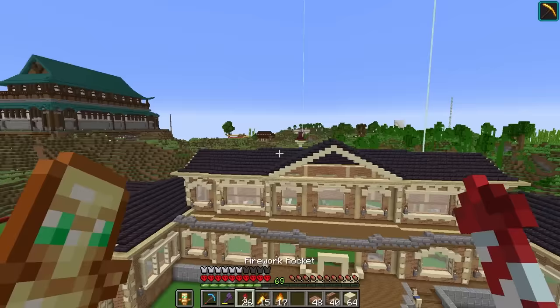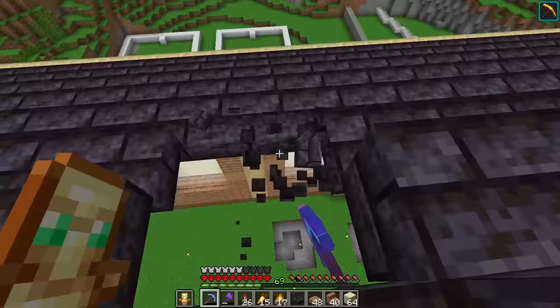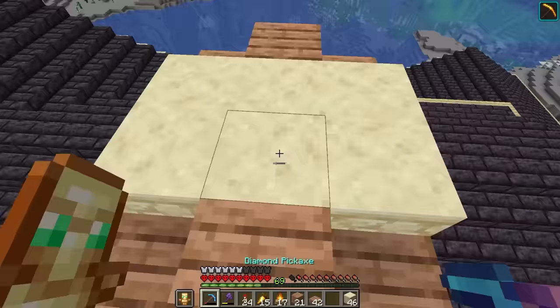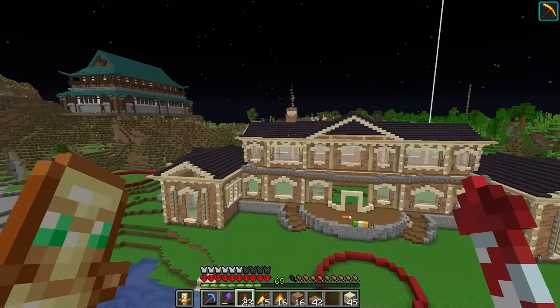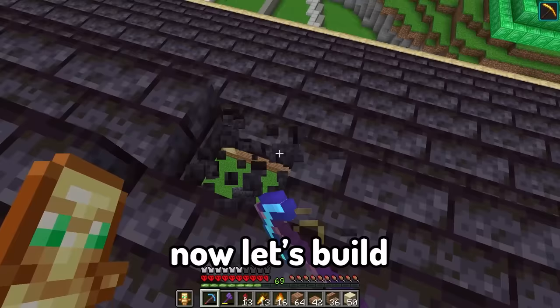Let's grab some campfires and let's build a few chimneys on top of this ceiling. I think I'm going to build four. Let's just throw a campfire back here and that will be the chimney. Honestly, it's kind of ugly. But from a distance, from a distance, you can't even tell. Maybe just a little detail with a trap door there. Yup, that works for me. Now let's build a few more.